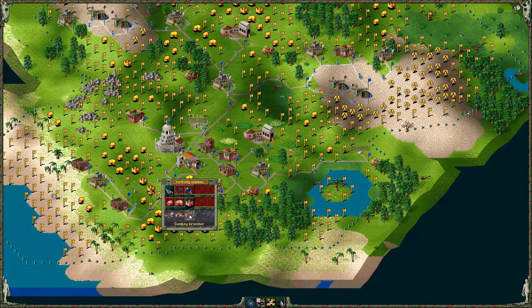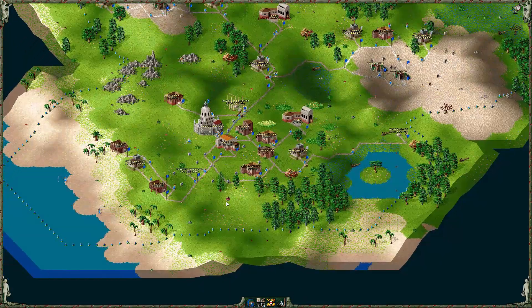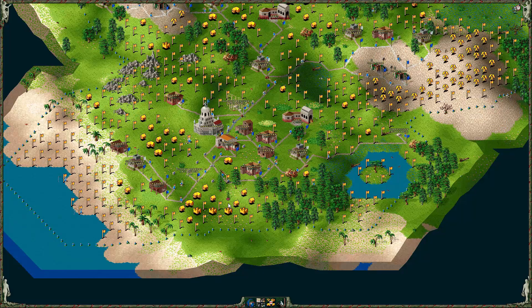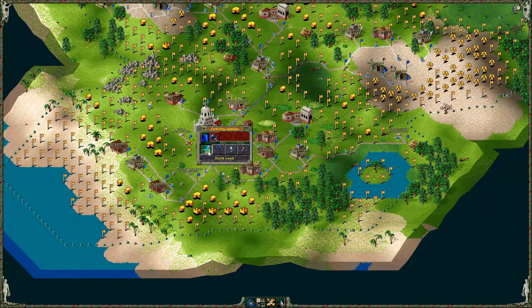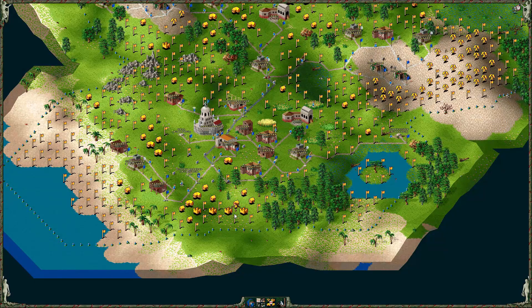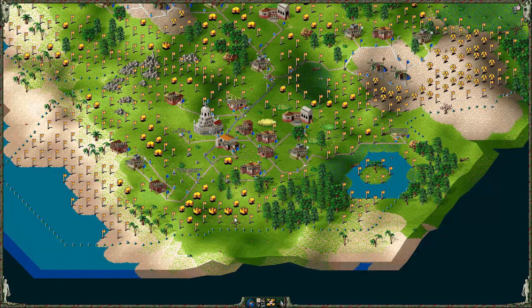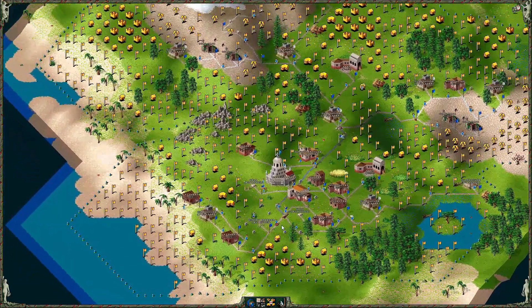I might just put a donkey breeder down now. And I need a couple of wells. Let me destroy that and take a risk putting it here — I think it's going to be fine. Probably need two of those actually. We've expanded up that way as well. I'll do a well there — lovely.